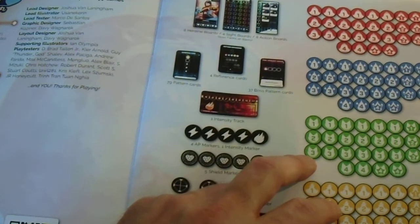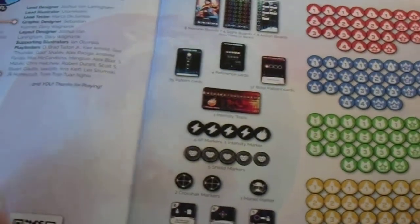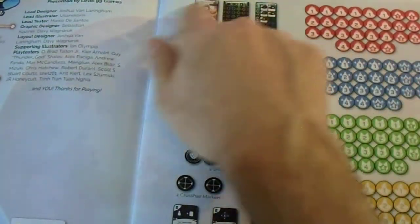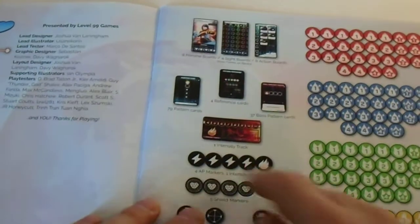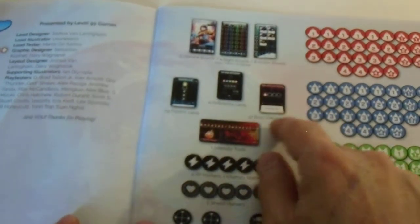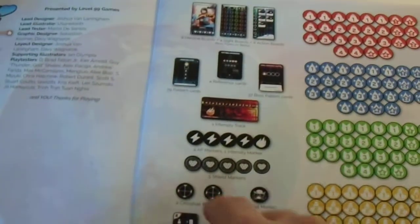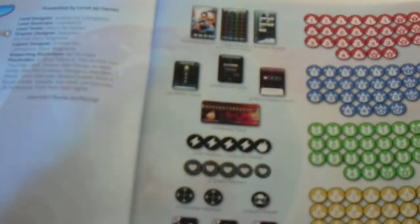There's still some work to be done on the back side of the tokens, but only time will tell when the coin capsules arrive. Here you see the heroine boards: eight heroine boards, four side boards, eight action boards, 79 pattern cards, four reference cards, and 37 boss pattern cards. The heroine board is also the boss board. There's also an intensity track.